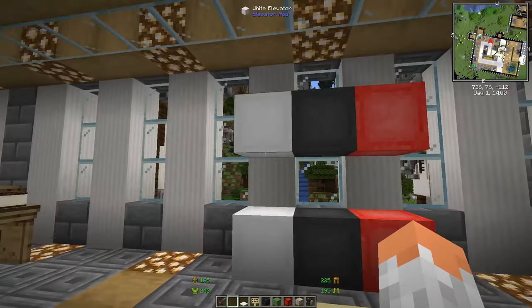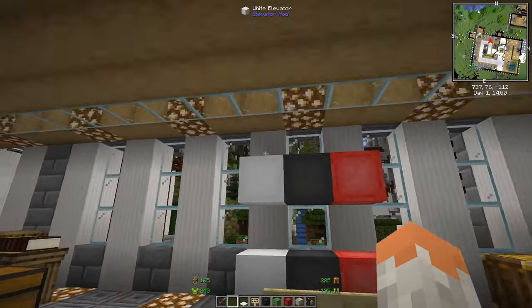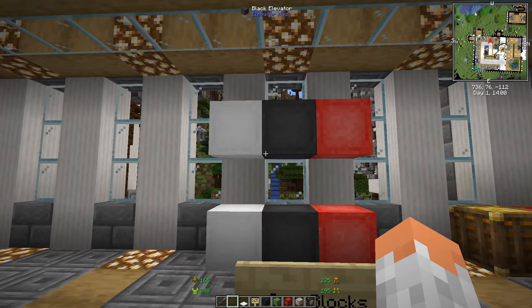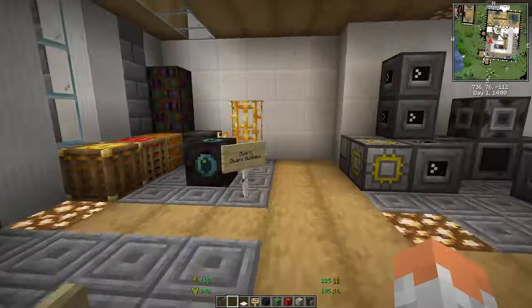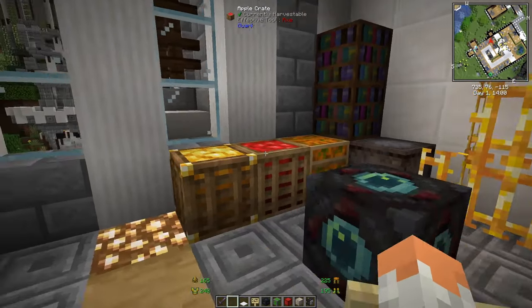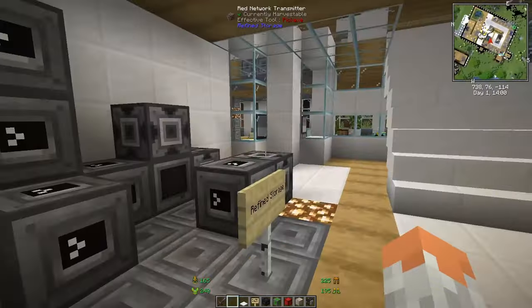OpenBlocks Elevator adds elevator blocks you can use for teleportation — basically elevating yourself vertically so you don't have to use stairs or ladders.